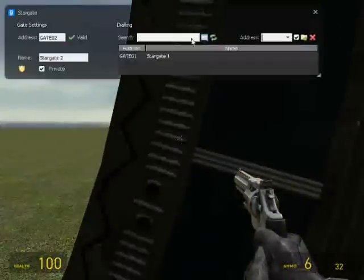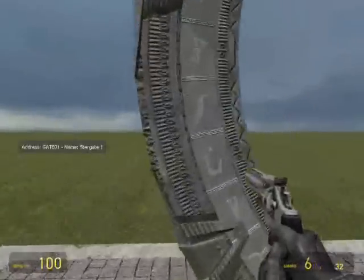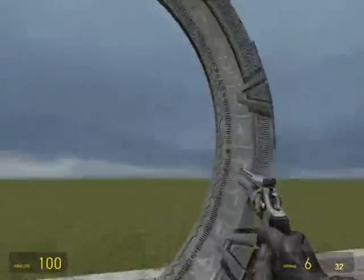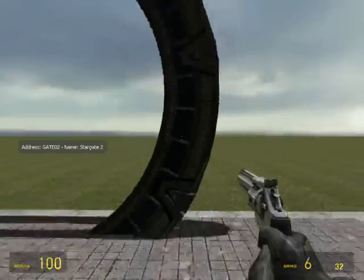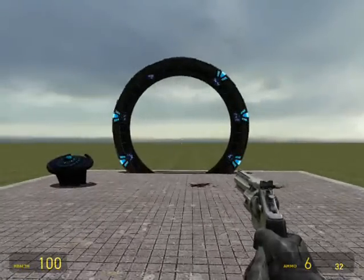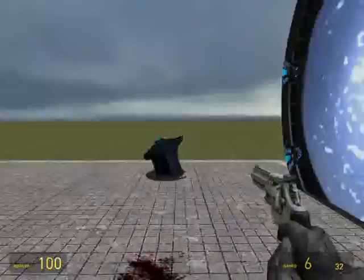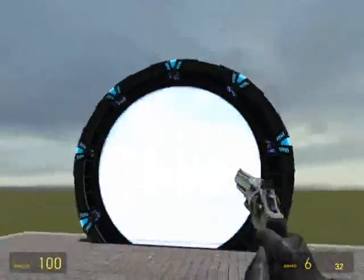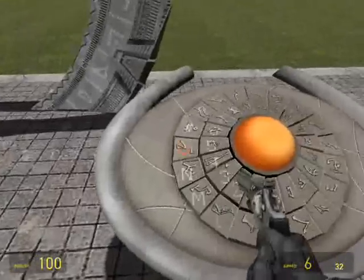If I go up to the gate and uncheck private, then close it and go up to the SG-1 gate and open it - there it is. You can dial the Stargate in two different ways: you can go directly up to the gate itself, or you can dial it directly from the DHD, which is this thing right here.